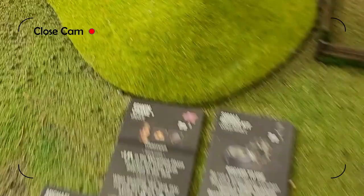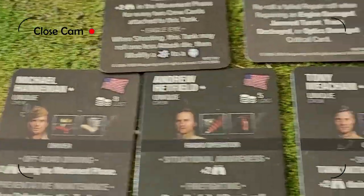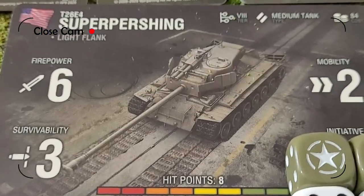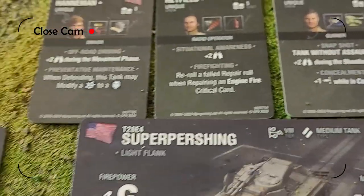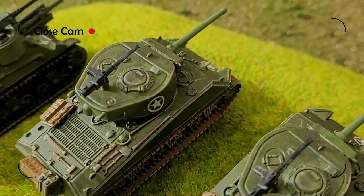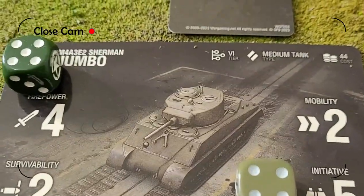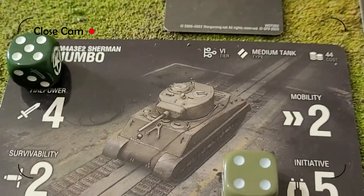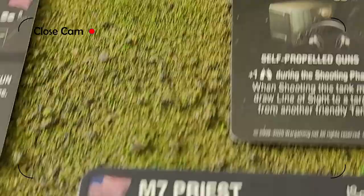So here we go — 250 points. Super Pershing, fully crewed, which means I've got a 12 movement initiative and a 10 firing initiative. Very nice, but it's still just one tank. Two Jumbo Shermans — a little bit disappointing in the stats; taking the 76mm gun drops my initiative to four but my firepower up to five.